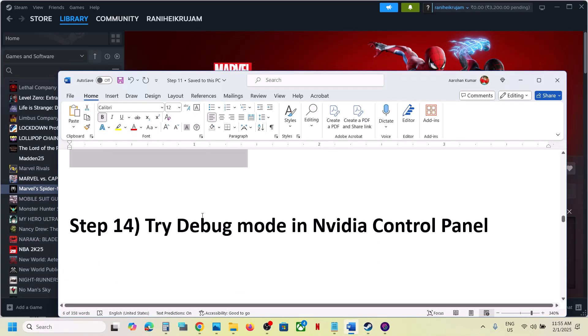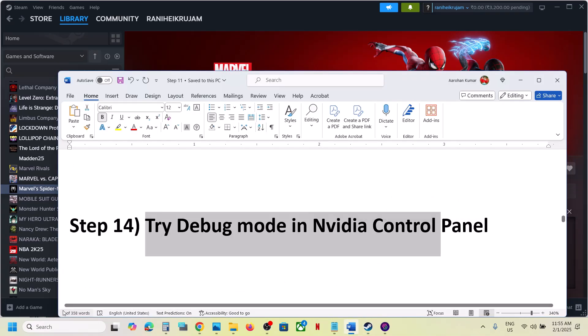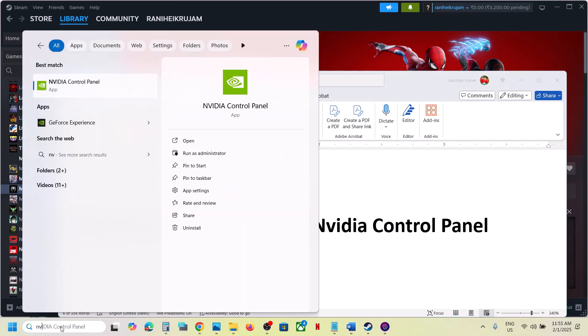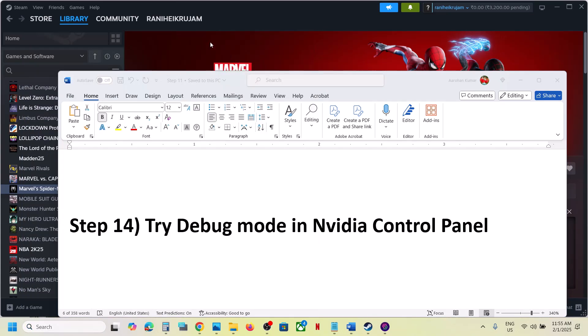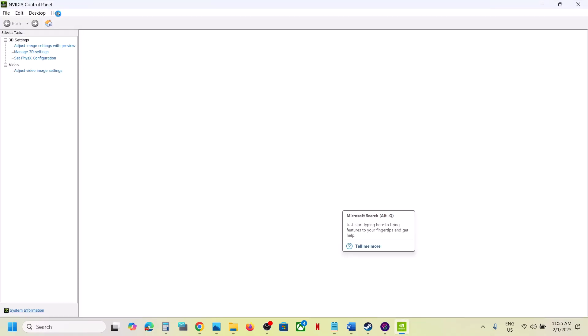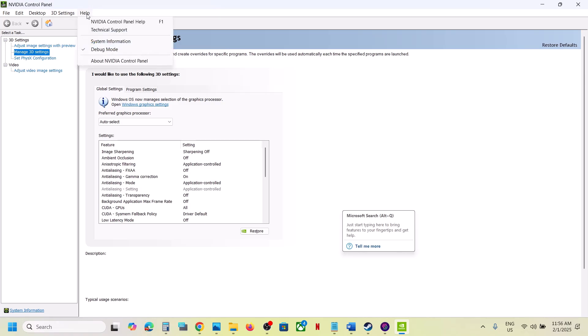The next step is to try debug mode in the NVIDIA Control Panel. Open NVIDIA Control Panel, go to the Help option at the top, and select Debug Mode. Put a check on Debug Mode, then launch the game and check.